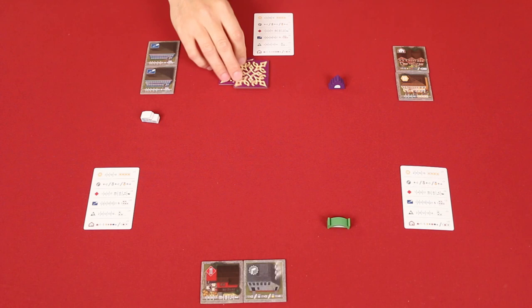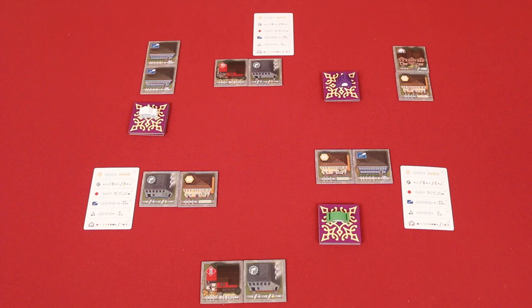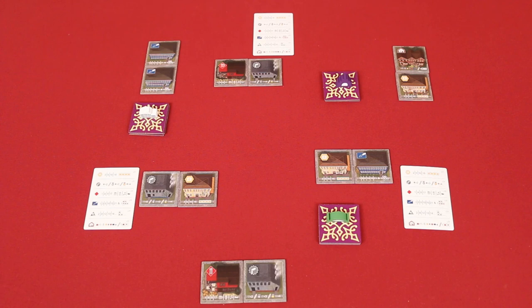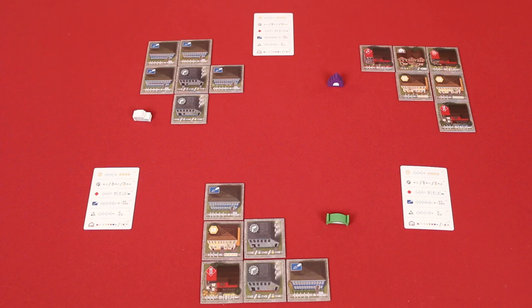Once all players have placed a tile into each of their two cities, check how many tiles are underneath the city tokens. If there's more than one, then take the pile underneath the token to your right. Once everyone has done this, again you'll go through the tiles in your hand, choose two to put face down, placing the rest under the city token on your left, and once everyone has done this, you reveal your chosen tiles. Players will now negotiate again and then place one of each of their tiles into each of their two cities. You will continue repeating these steps and growing your cities until there is only one tile under each of the city tokens. These are removed from play and put face down onto the scoreboard. At this point, each city should have six tiles in it, marking the end of the first round.